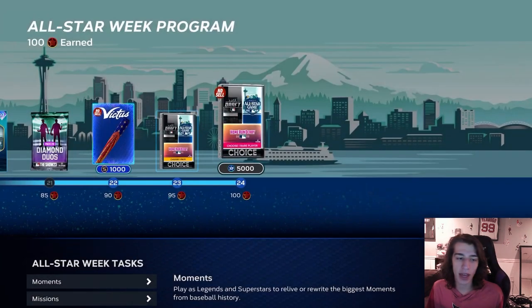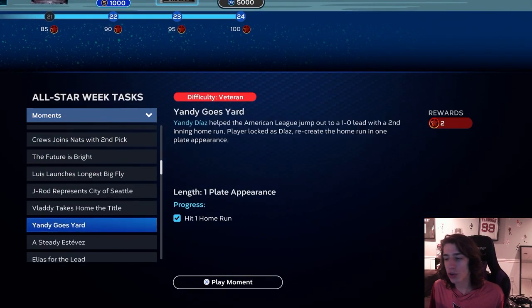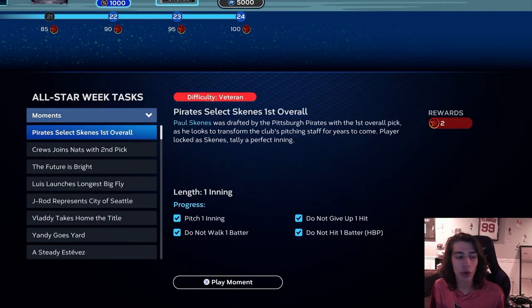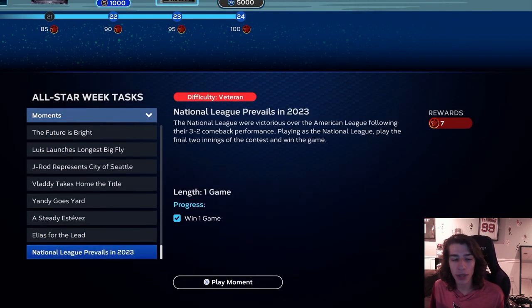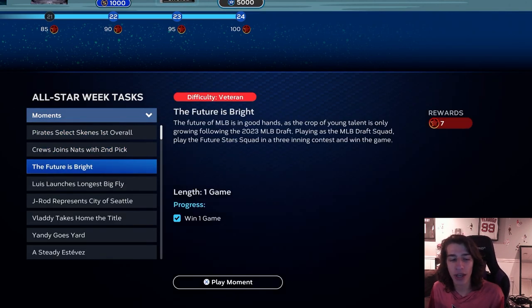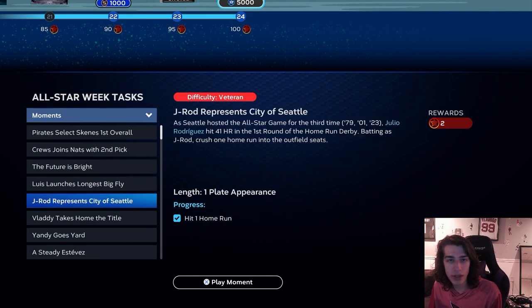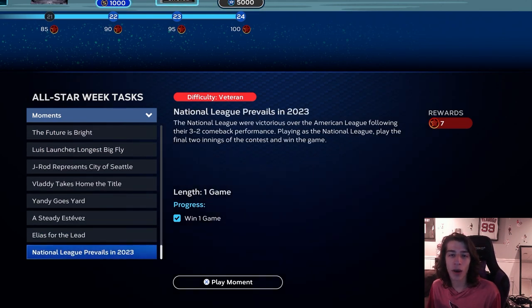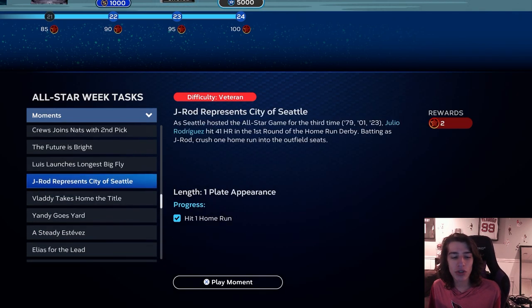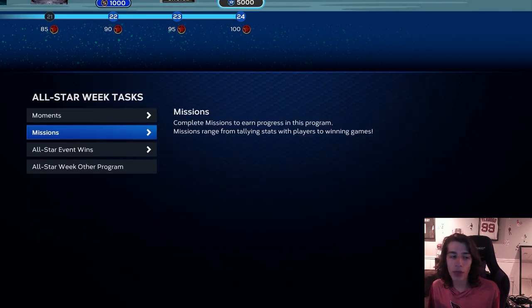The first thing you're going to want to do when completing this program, like every other program, is go through and complete every single moment. Some of these moments are a little annoying — like a three-inning game with one of the draft squads using future stars players, and another where you have to come back in the eighth inning and win as the National League in the All-Star game. Neither of these are hard, but they are longer than most moments.